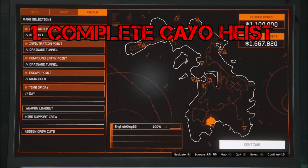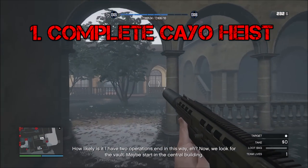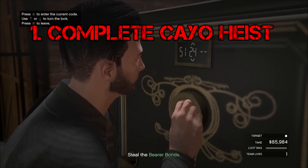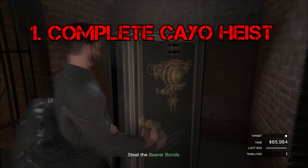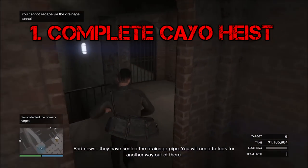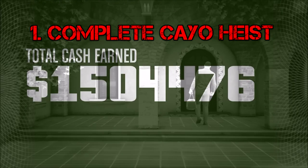The first thing you want to do is your Cayo Perico heist first, because after you complete it you're going to have a really long cooldown — around 3 hours. It doesn't matter what target you get; whether it's tequila, pink diamond, necklace, or even just cash, it's still worth doing. You can get about an easy million from it, so do your Cayo Perico heist first to get it out of the way before that long cooldown kicks in.